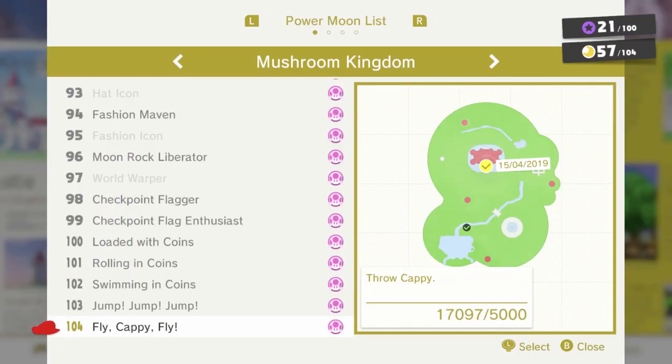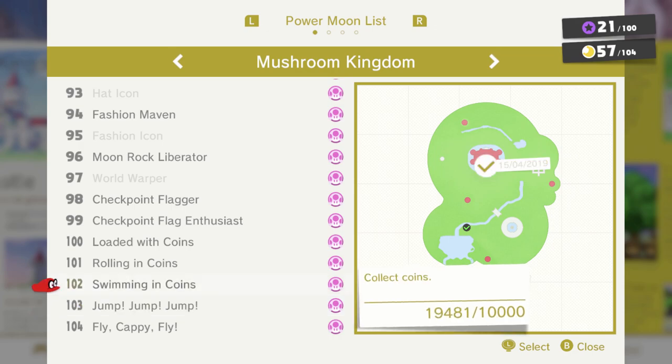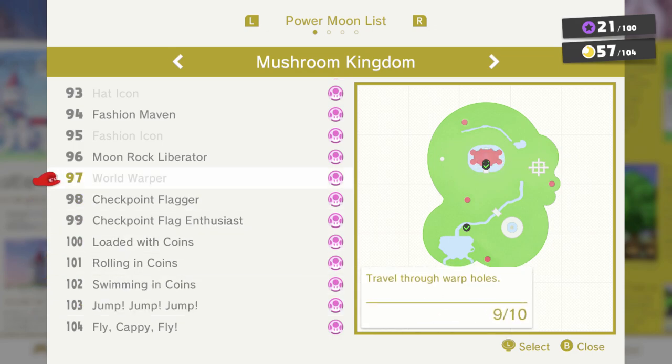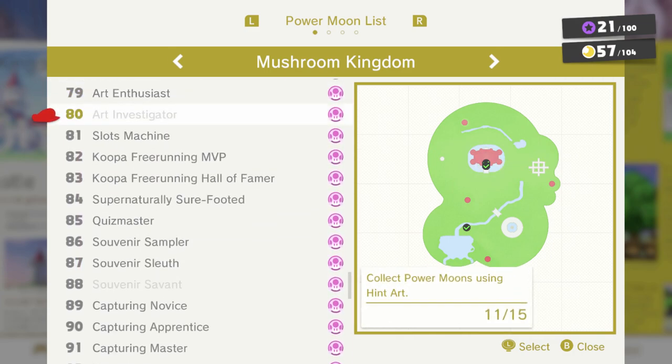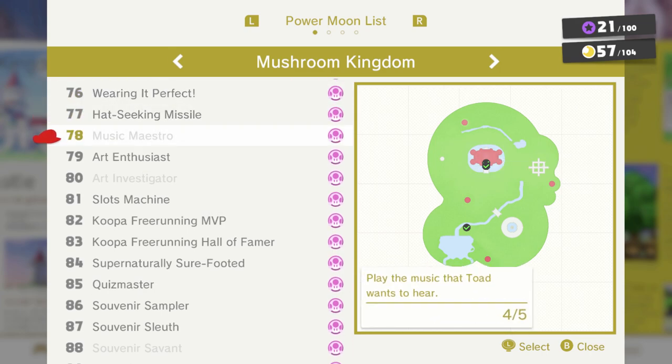If you look at the list now, you can see there are counters — you have to jump 10,000 times, and we've jumped 27,160 times by the time we got here. Actually, I need to go back and use one of those warp holes in order to get the World Warper moon — I didn't realize you actually had to use all of them. We need to buy some more outfits and hats, buy some more souvenirs, and do some more hint art. The hint art one you actually can't do without going to the post-game area — there's not enough hint art in the regular game.